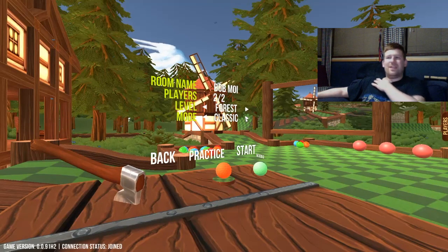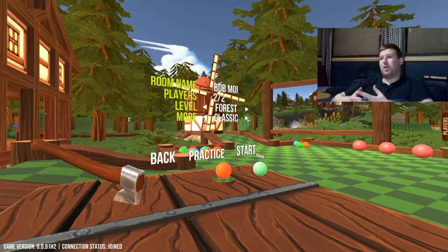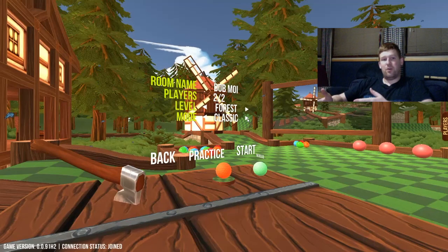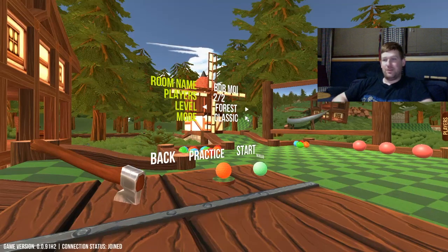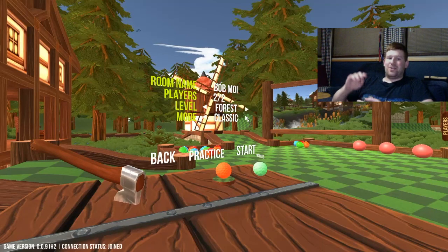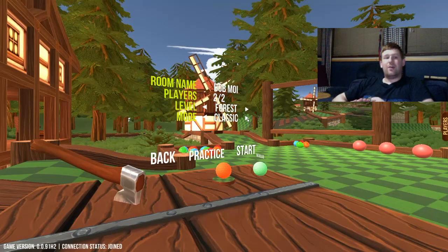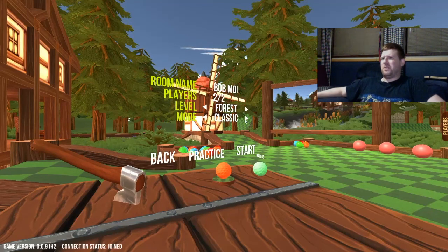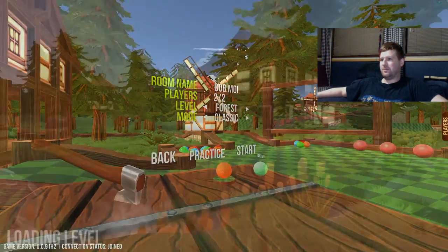We're just gonna play Classic, but there are mods where you can have a random ball shape — so one round your ball might be a cylinder, one round it might be a cone, a cube, a freaking isosphere. We're not gonna do that yet. There's also modifiers for low gravity and allowing you to jump, but also be extra bouncy. So we're just gonna start with good old Classic — it's just the mouse — and jump right into it now.